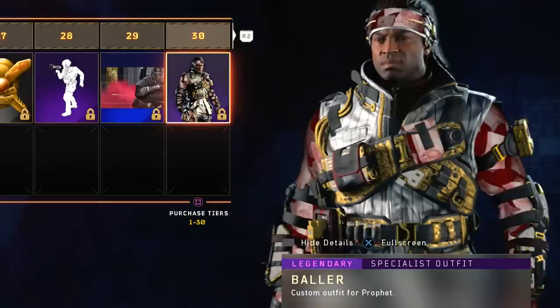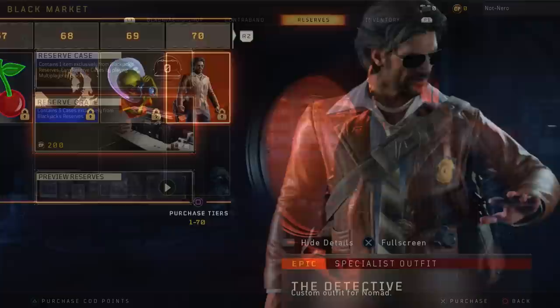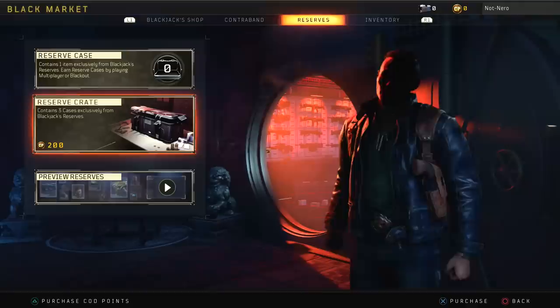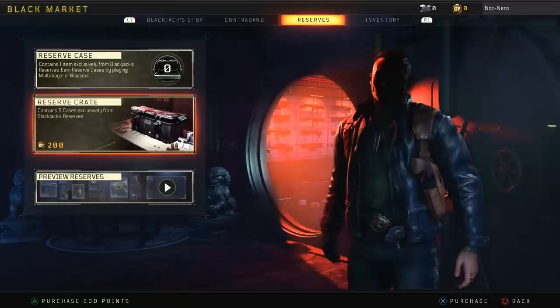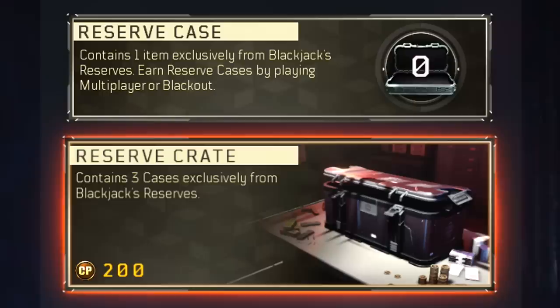With the Battle Pass now out of the way, let's transition over to the Supply Drop model, because Supply Drops are now back in full force just like they used to be. Previously you could only get them by leveling up the Battle Pass, but now Blackjack is back more than ever before. We now have this menu where we can purchase Supply Drops — and make no mistake, these are Supply Drops. Reserve Cases and Reserve Crates are all Supply Drops to me. Reserve Cases are pretty much the same things we've seen in Black Ops 4 — you get them for progressing through the Battle Pass or from playing multiplayer and Blackout, and they only contain one item.